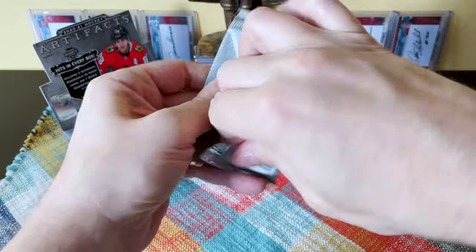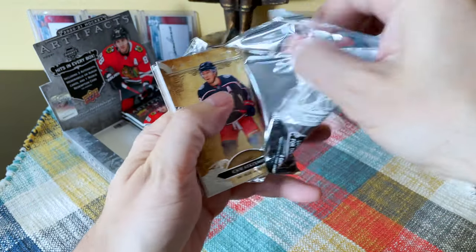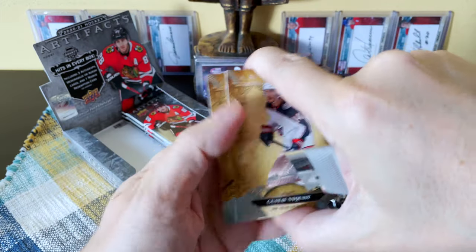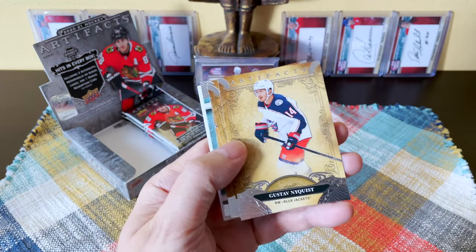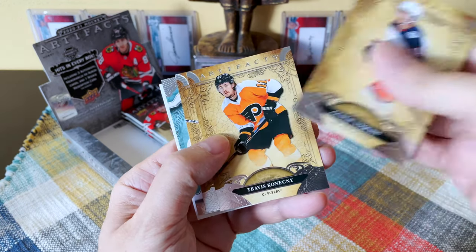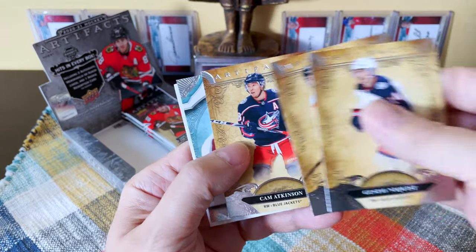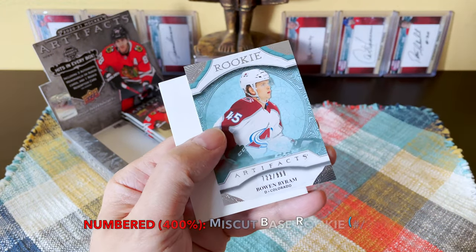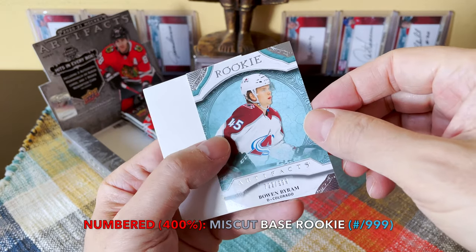I know Byram is on the base but so is Lafrenière on the base, so I'm hoping — we'll see what it is. I'm receiving one of these boxes without any hits, which means I'm going to complain and have another box sent to me. We have Nyquist, Konecny, Cam Atkinson, and another rookie — speaking of the devil, we hit Bowen Byram's base rookie card!